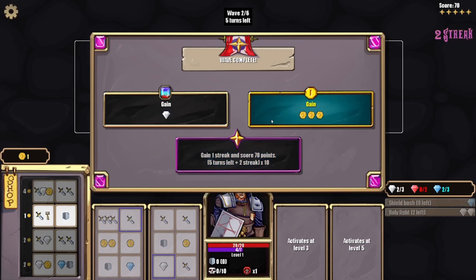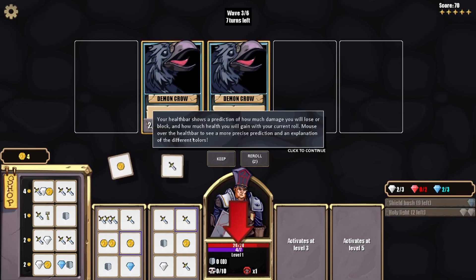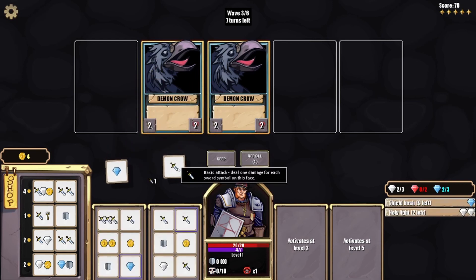Maybe we shouldn't have wrecked those scarecrows — these birds look like bad news. Each crow will attack for two damage at the end of a turn, but each shield you have reduces the damage. Keep an eye on your health — reaching zero you die. Your health bar shows a prediction of how much damage you will lose or block and how much health you will gain with your current roll. Looks like I'm gonna be losing four if I allow this to happen. Re-roll — come on, big hit.